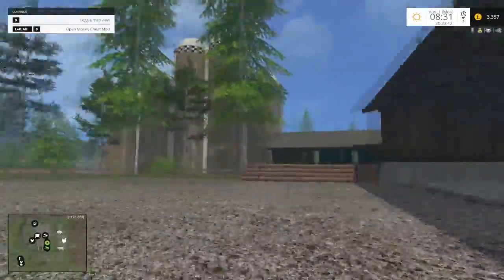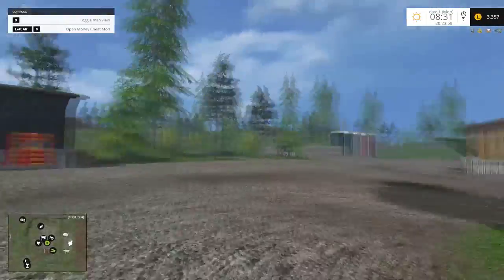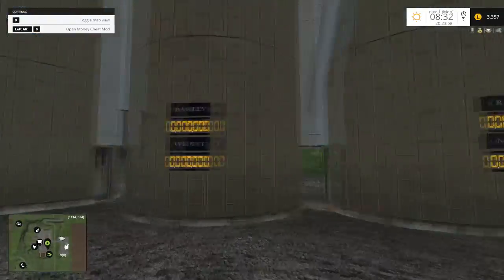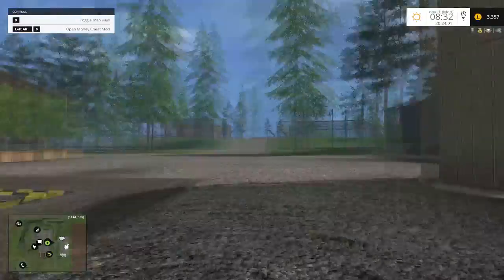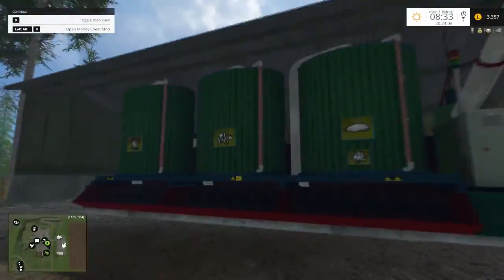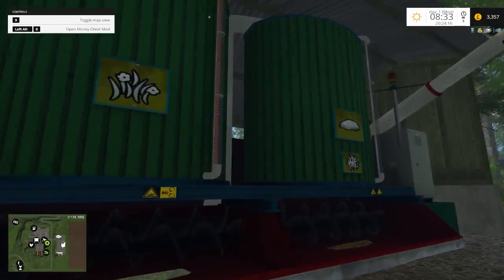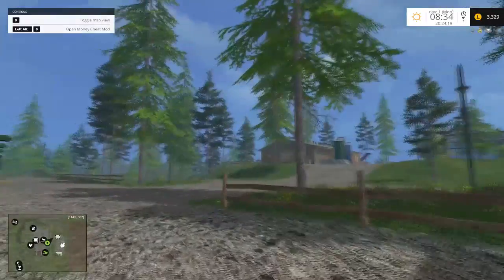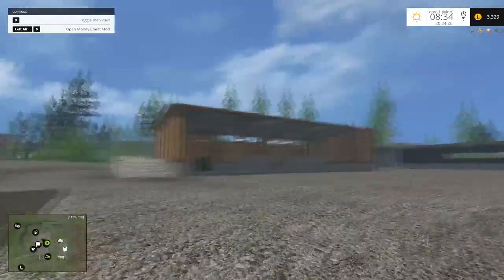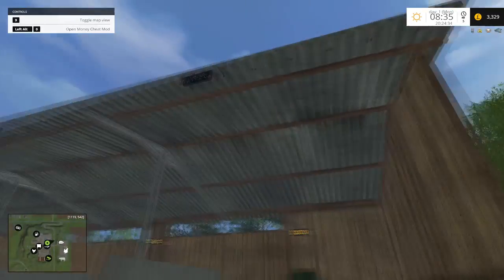Over here is another storage for vehicles, and the silos are just coming around here now. These hold barley, wheat, rape and maize. There's no multi-fruit on this yet, no soil mod. But I talked to Stevie — he's talking about doing a second version with those incorporated. You get two total ration mixing machines. One here for what we can see over the road — we'll have a closer look at that in a minute.